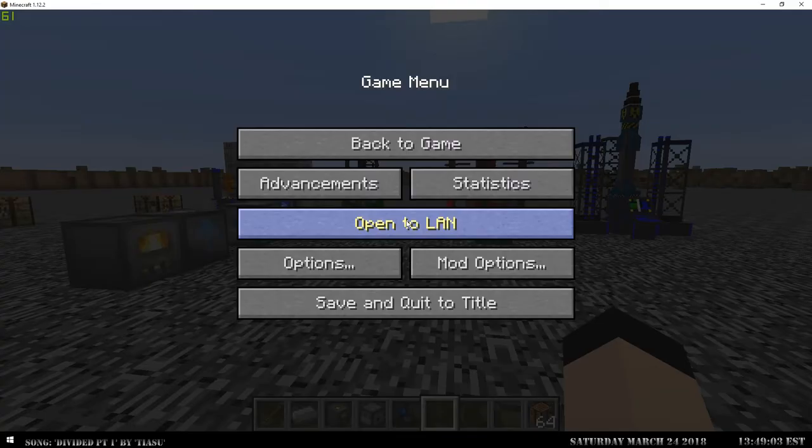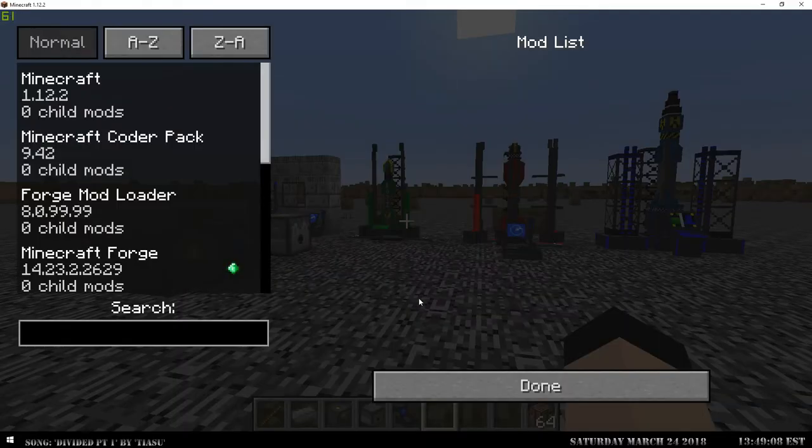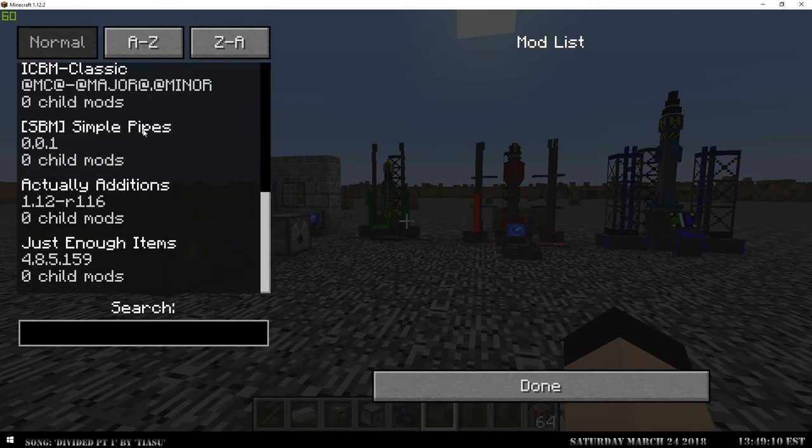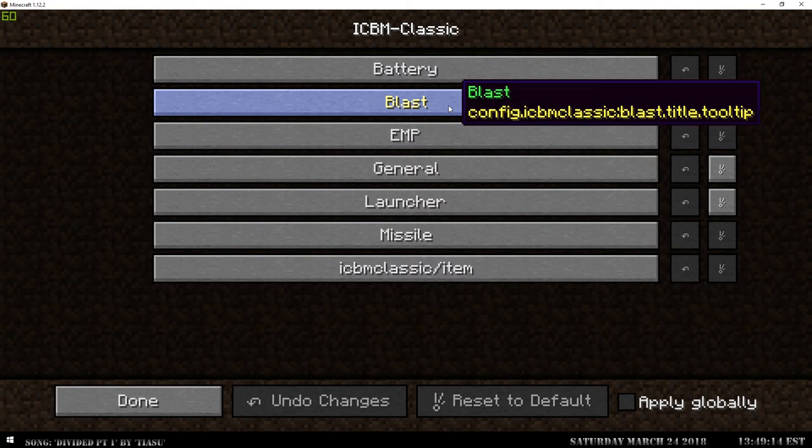Everything is disableable. If you go into mod options and go down to ICBM, you can hit config and get into items and disable things. You can disable battery circuits, crafting items, ingots, plates, and wires.